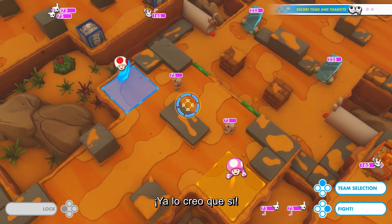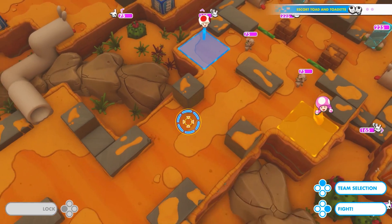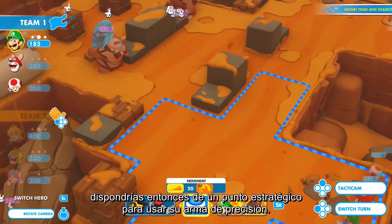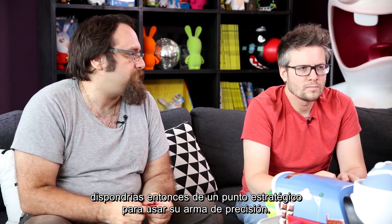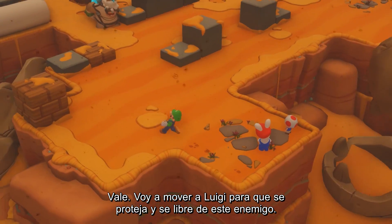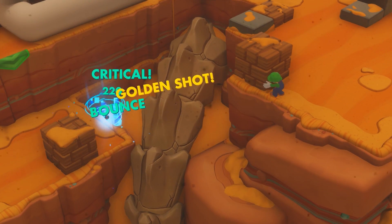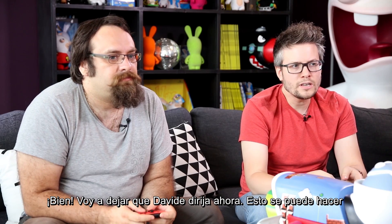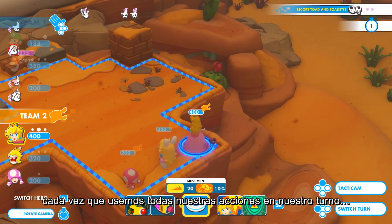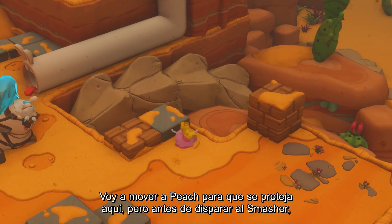We could split the team into two, or we could pick a side and regroup all our characters to clear the path. In any case, we have to protect Toad and Toadette from the enemies and heal them in case they take too much damage, so it's better to leave them behind full covers. If you could move Luigi on the reach area thanks to his double team jump and get rid of the enemies, you could have a good vantage point with his precision gun. So I'll move Luigi to cover and get rid of this supporter, and I could get rid of the other smasher. I'm handing over the lead to Davide, and we can do this at any time until we perform all of our actions in our turn, in any order we want. I'll move Peach to cover here.